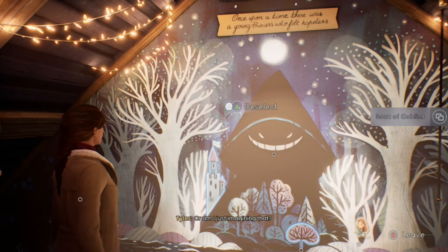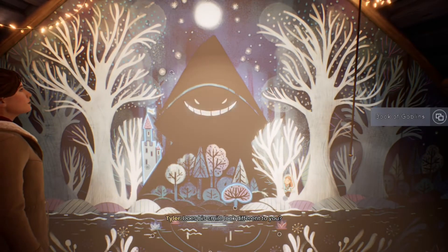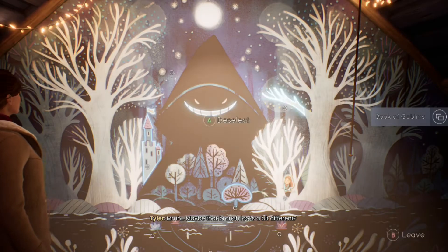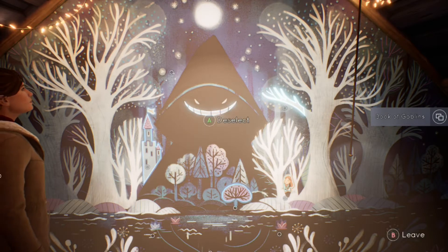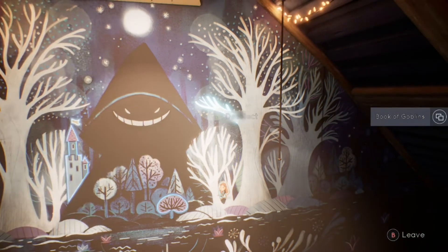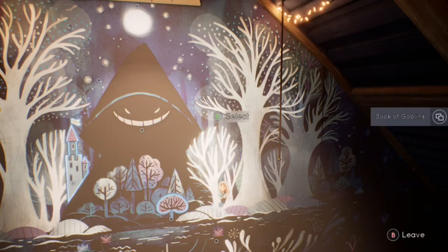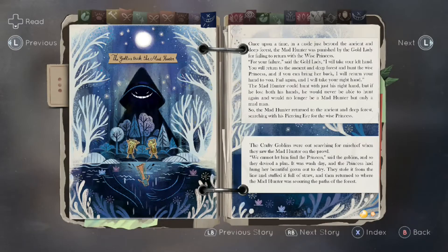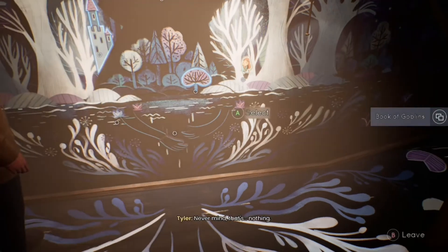Is there an extra star here, or am I just imagining that? It's just a random star. Does his smile look different to you? Maybe that branch looks a little bit different? I don't know. Even if the branch is a little different, I don't really think that means anything. A pink flower — was that in the original picture? Never mind, that's nothing.